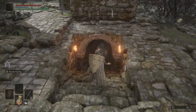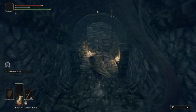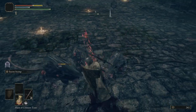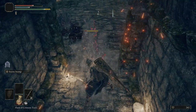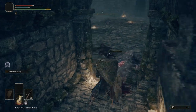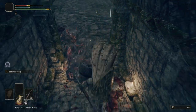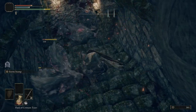Down here, be careful — there are a ton of rats. I'm just going to sprint. If that happens, just kind of back up into this tunnel or archway, whatever you want to call it. Kind of funnel them through there; makes things a little easier.